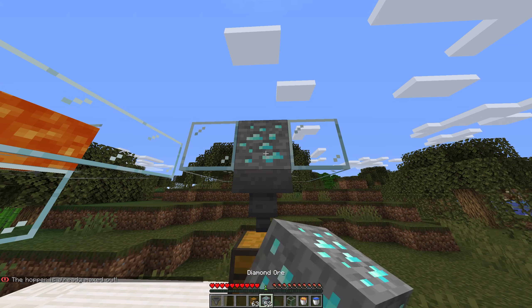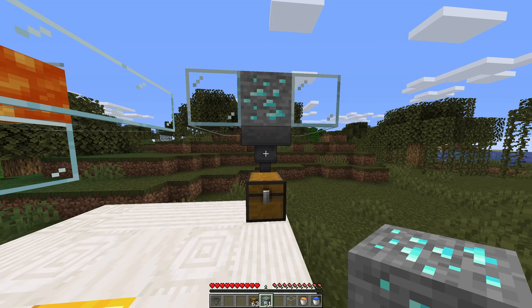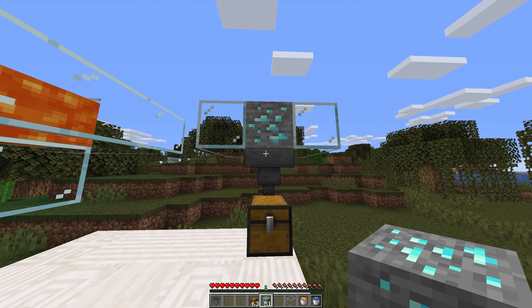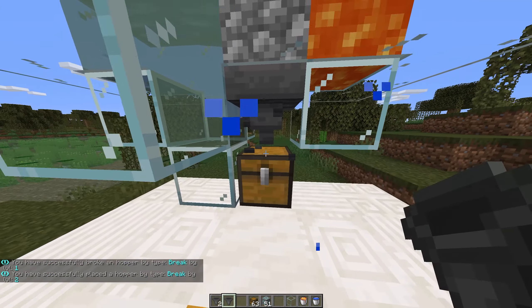By default, there are two levels. You're able to add more as well as change the cost in the config. The upgradable hopper by default will only break diamond ore. However, by adding the line break all true to the upgradable hopper as well as its leveled versions, it will mine anything you throw at it.